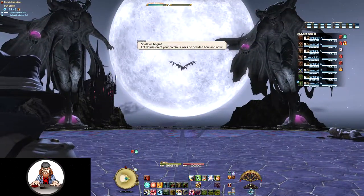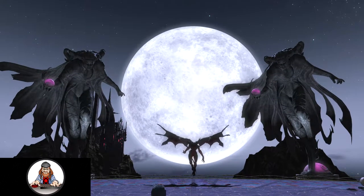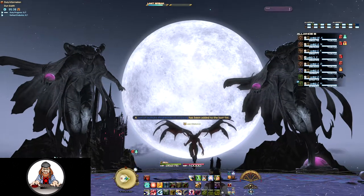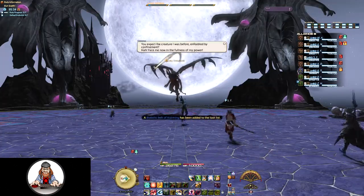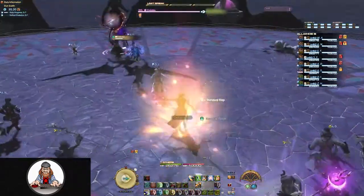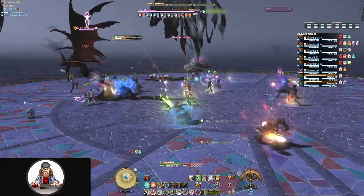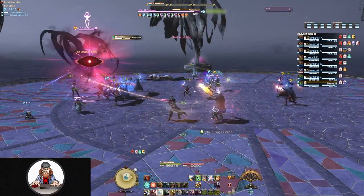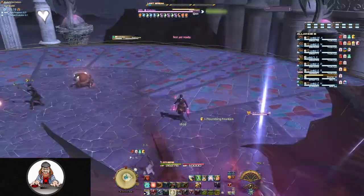Diablos is actually a two-part fight with a very clear transition between them. If the raid wipes after that transition, the fight will continue from the second phase. The first thing to watch out for is his gaze attack called Nightmare, indicated just like most other gaze attacks by a giant glowing red eye.